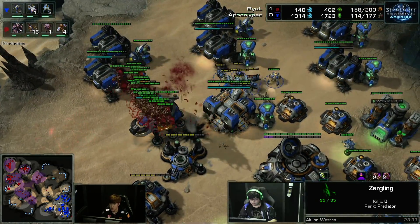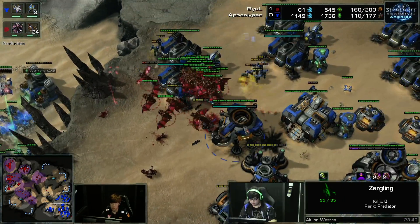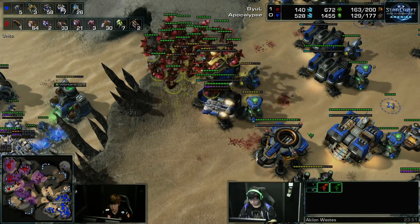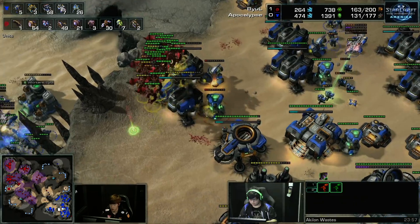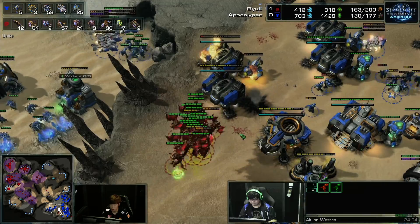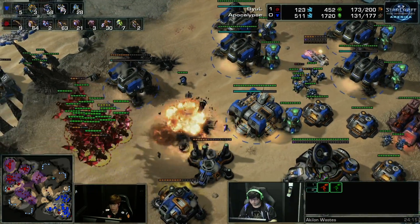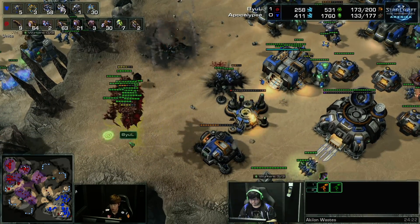Now targeting inside the main base, but Marines and Mines will be here to defend. And there's just so many Mutas — they're just taking on all the Marines, because the Marines have to run away from them instead of the other way around. 26 Mutas in this count. And they're just going to keep wrecking the base of Apocalypse — they can get out at any time they want, or even wrap around into the third base. A Turret's going to be placed down, and Apocalypse is just trying to get the army count that he needs, but it looks like he will never approach that.